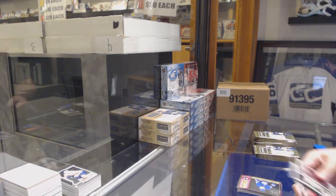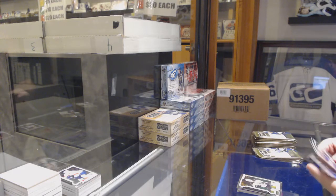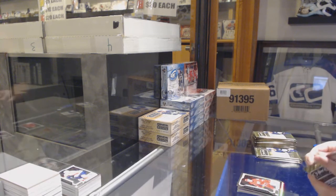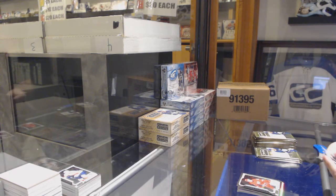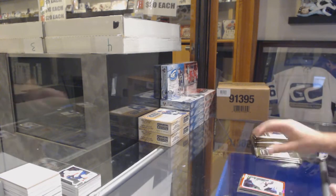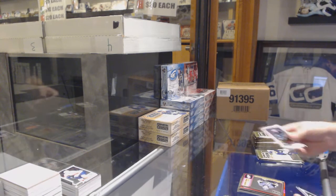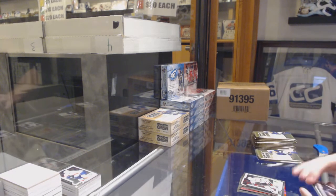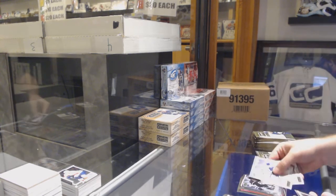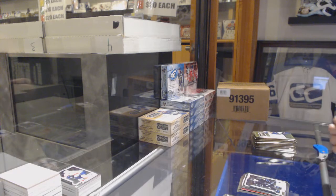Retro of Travis Dermott for the Maple Leafs, Zobranl Marquee rookie for the Boston Bruins. Rainbow of Wennberg for the Blue Jackets, Michael Rasmussen Marquee rookie for the Red Wings. Red Prism of Bobby Orr, numbered to 199, for the Boston Bruins. Retro Vegas Golden Knights of Marchessault, Dominic Kahun Marquee rookie Chicago Blackhawks, Net Magnets LA Kings of Kopitar, and a Marquee rookie of Antti Suomela for the Sharks.